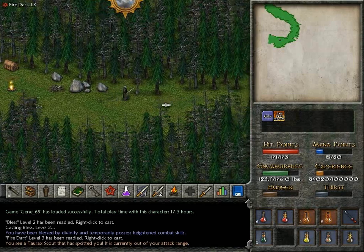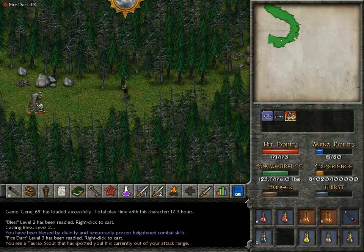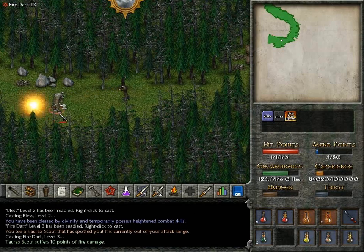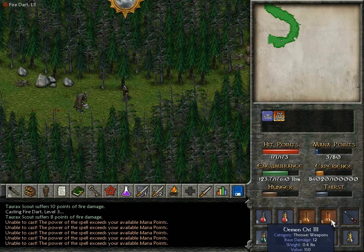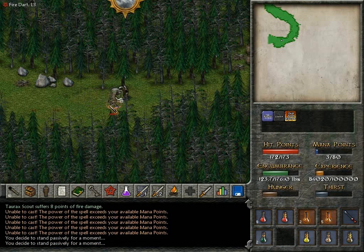Is that a thinga? Yes, that is a Torax Scout. Fireball? Our firebolts are... and I'm out of mana. I could throw fiery oil at it, but I don't think we'll need to.